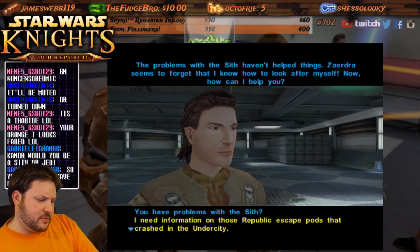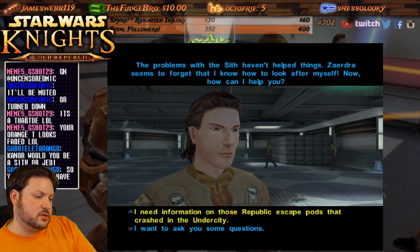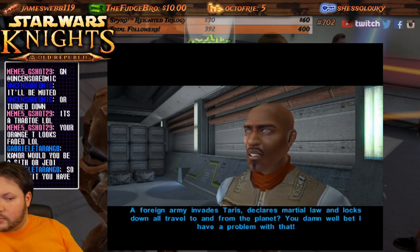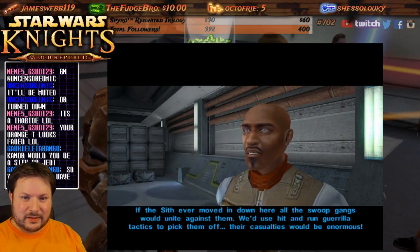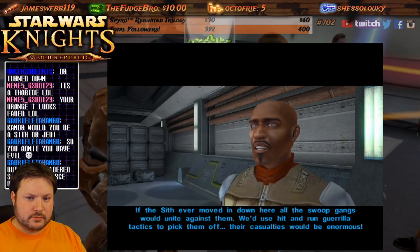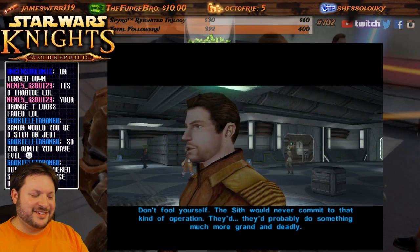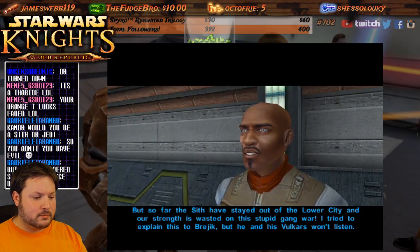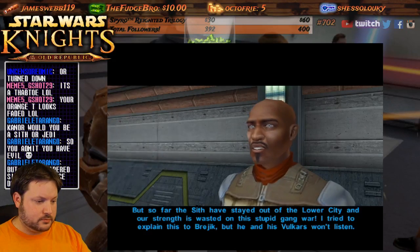'You have problems with the Sith? I need information on those Republic escape pods that crashed in the outer city.' 'A foreign army invades, declares martial law, and locks down all travel — you damn well bet I have a problem. If the Sith ever moved in down here, all the swoop gangs would unite against them. Hit and run guerrilla tactics — their casualties would be enormous. But so far the Sith have stayed out of the lower city, and our strength is on this gang war.'